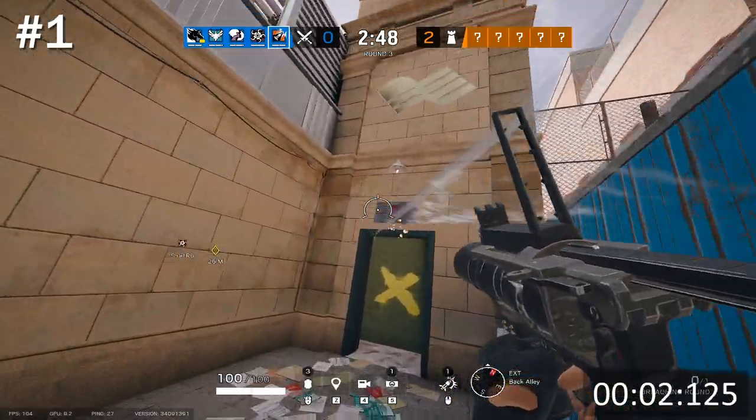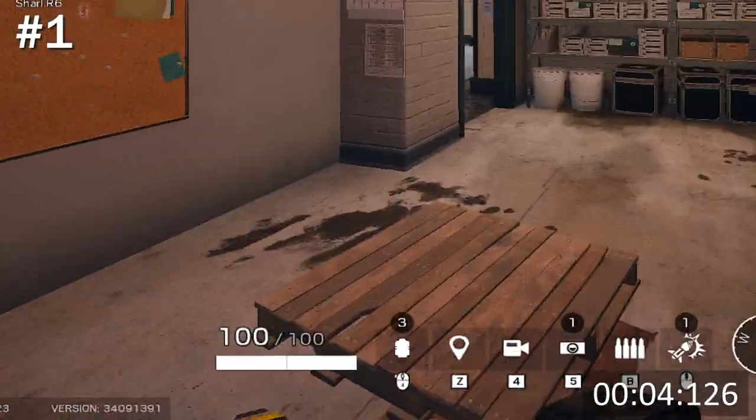If you fire an Ash Charge in one of the top corners of a doorway, when you run through it you won't take any damage.